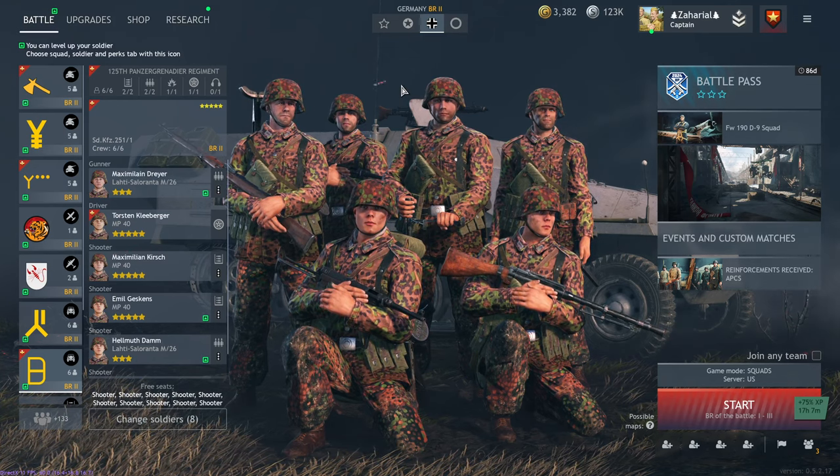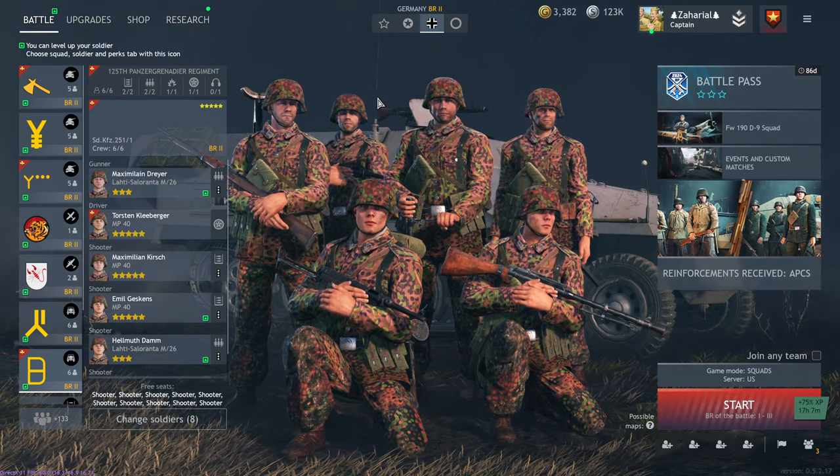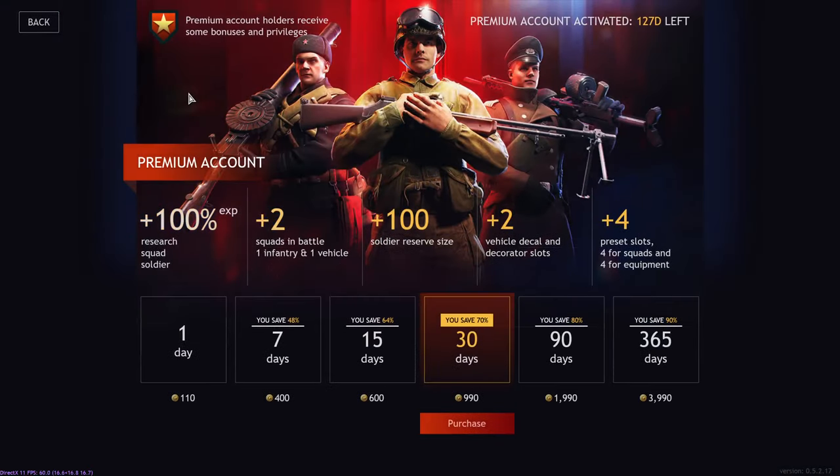Right off the bat, if you are a player who wants to put money into this game but not a ton, and you want the best bang for your buck, it's premium time. There is nothing more valuable than premium time. It goes on sale multiple times throughout the year — usually around the anniversary, Christmas, VE Day, maybe VJ Day — and you can get it for like half off. You can get a year's worth of it; it's not terribly expensive, but what you're getting is 100% XP.